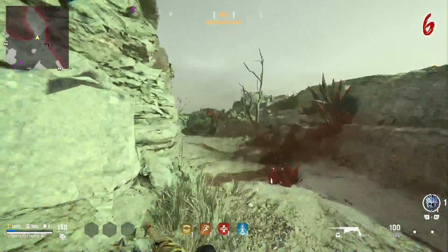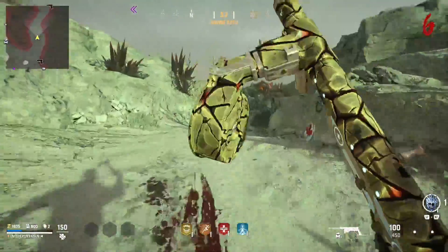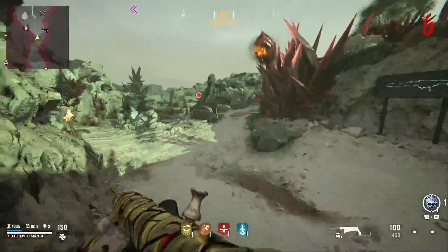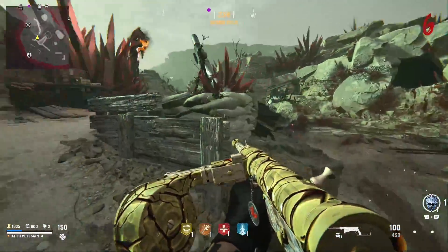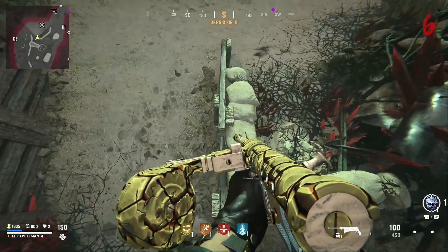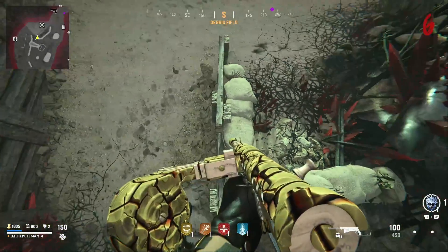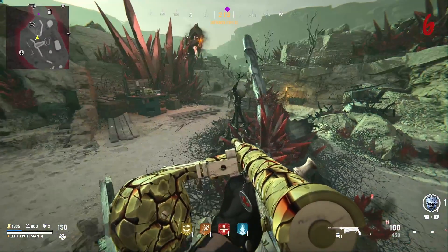The first glitch is going to be right over here by quick revive. This is going to be the easiest glitch in zombies right now. All we've got to do is come right here, jump up on top of these sandbags right up like this, and then just wait for our zombie to come right here and back up until he can't hit us anymore.